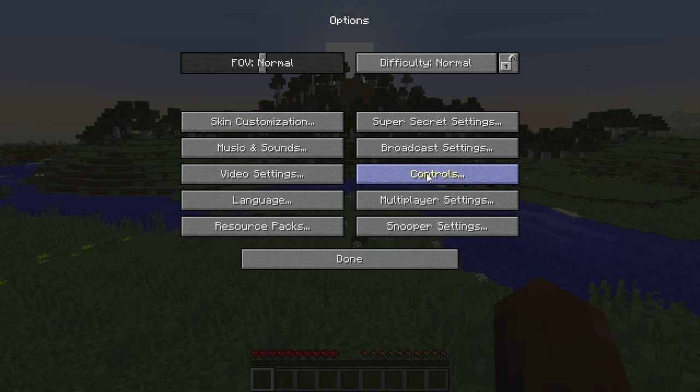There are four difficulty modes: Peaceful, Easy, Normal, and Hard. We're playing on Normal. On Peaceful there are no mobs at all and hunger never goes down. On Easy, Normal, and Hard the biggest difference is how much damage mobs deal to you. Hard mode also adds the benefit — or penalty — that zombies can break down doors. We'll just play on Normal.